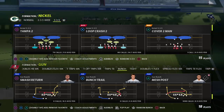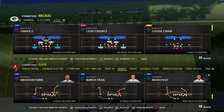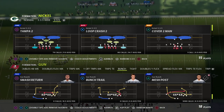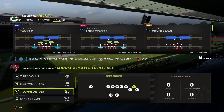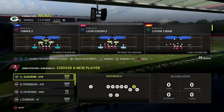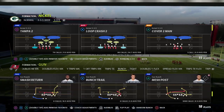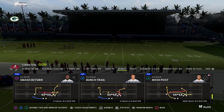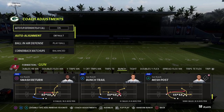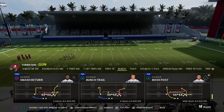This is a play that I broke down earlier in the year and I wanted to revisit it because it is that good. I wanted to revisit it through a different lens because of how pass protection has changed in Madden 22. We're going to be taking a look today at the mesh post out of the gun bunch — mesh post is one of the best concepts year in and year out.